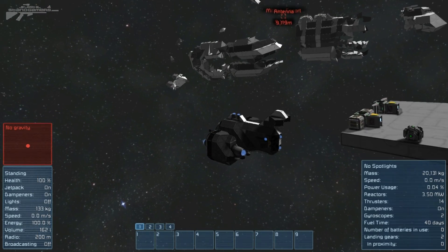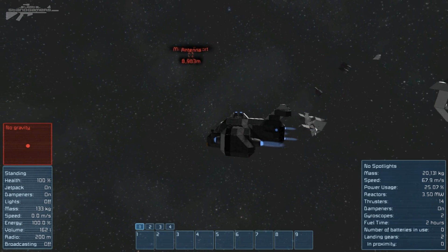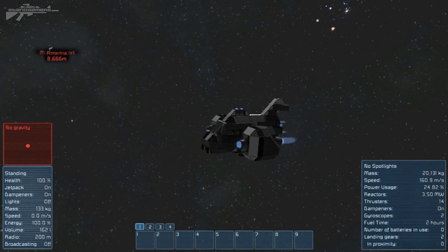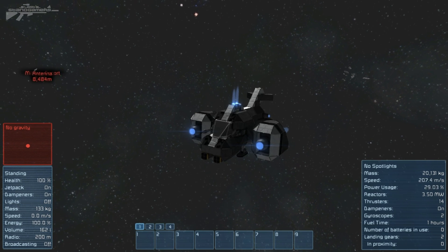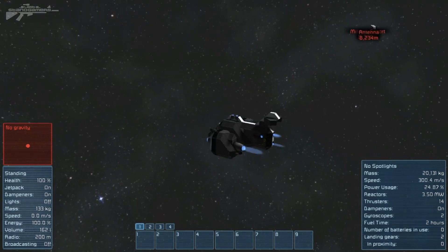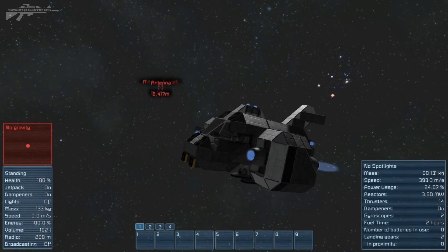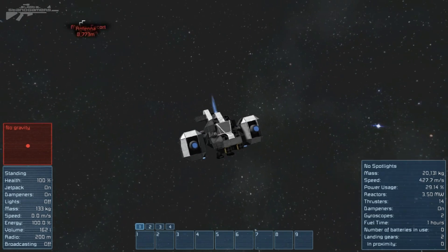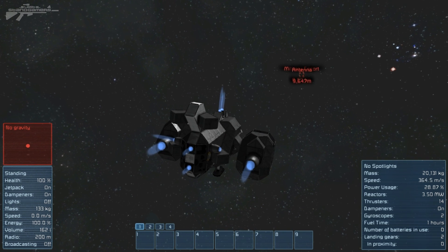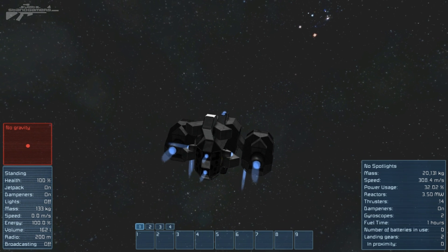Another feature that's been modified is the ability to mod the speed of your ship. Originally 104 meters per second was the limit for smaller ships, but now we can actually accelerate far past that and reach up to 500 meters per second. Going further than that will cause the game to struggle to render asteroids as you fly through the infinite universe. It's really great for traveling long distances in space, like between two outposts you've built far apart.